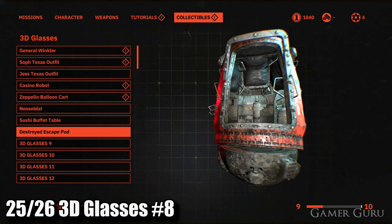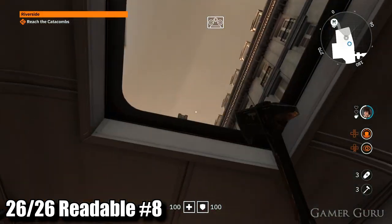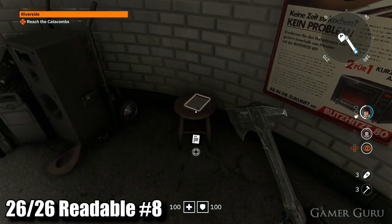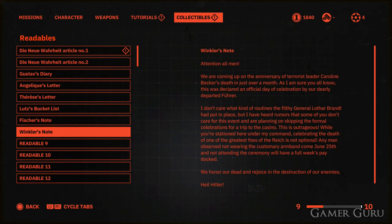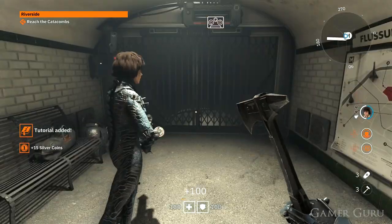There's only one more collectible remaining in this level. Jump back out of the train and go down into the subway as if going to end the mission. Just before we get to the end, we'll find the final readable number eight sitting on this stall. Those are the locations of all 26 collectibles in the Riverside mission of Wolfenstein Youngblood. Hope you found this helpful — don't forget to hit that thumbs up button, subscribe for more content coming very soon, and we'll see you next time.